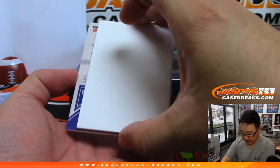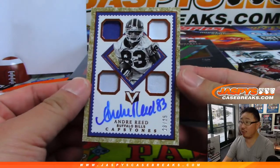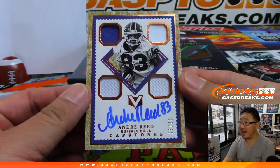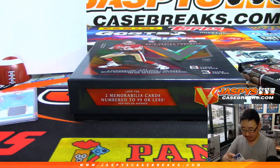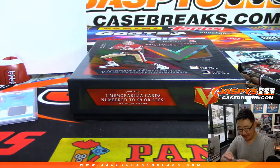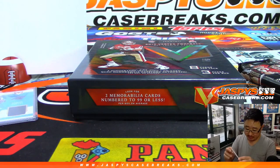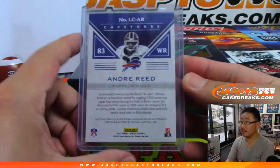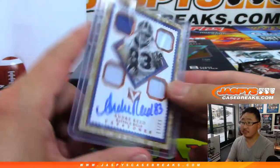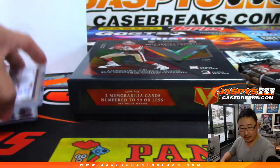And back here is Andre Reid. Nice — 23, Jordan, out of 25. Two-color quad relic and on-card autograph for the old Bills legend. Who has number three? Jeremy Mettel with number three. Nice. There you go, Jeremy.